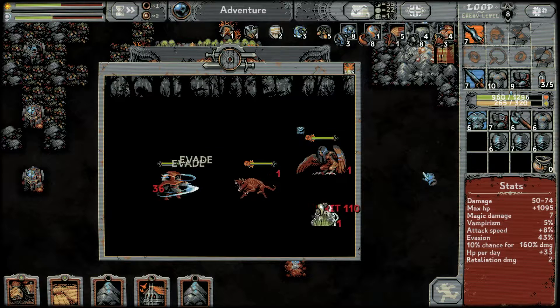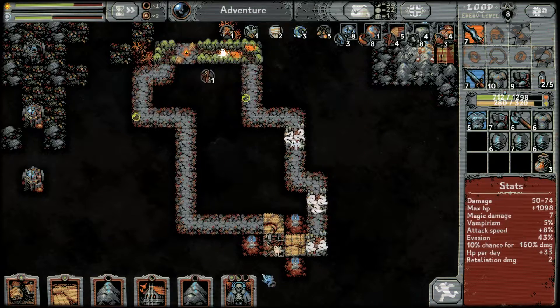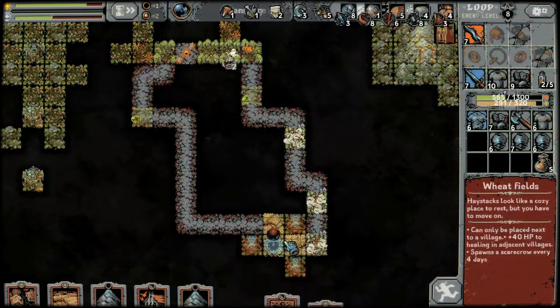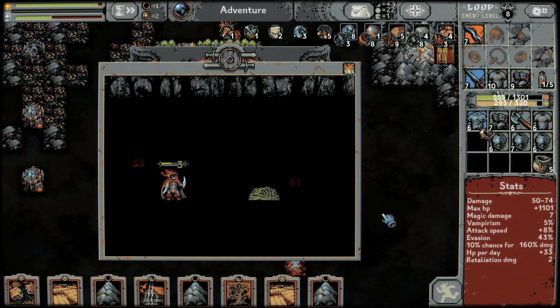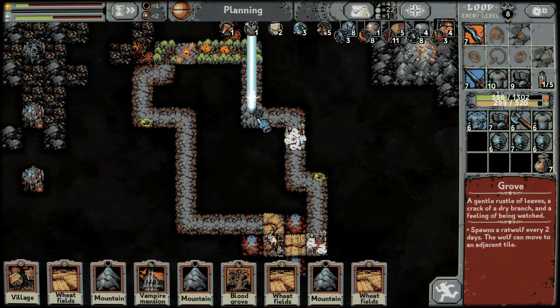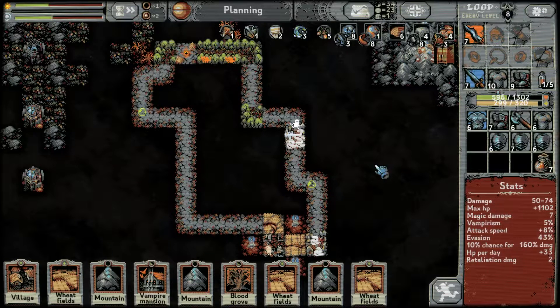Level nine boots — go! I don't know if we're making it through this loop. Ruin alley seems scary — I don't like ruin alley. Honestly ruin alley might get oblivionated. I think that's what's coming up. Get the wood at the very least — this is not going to be a fun fight, I can tell you that much right now.